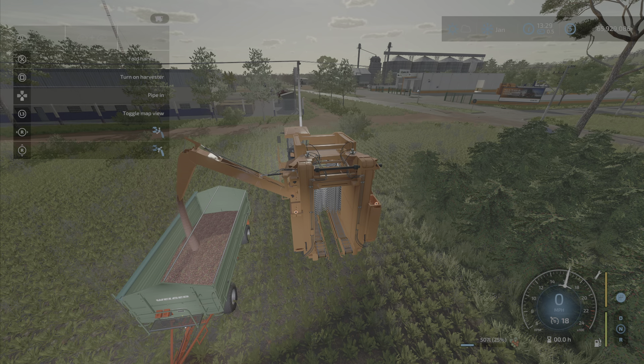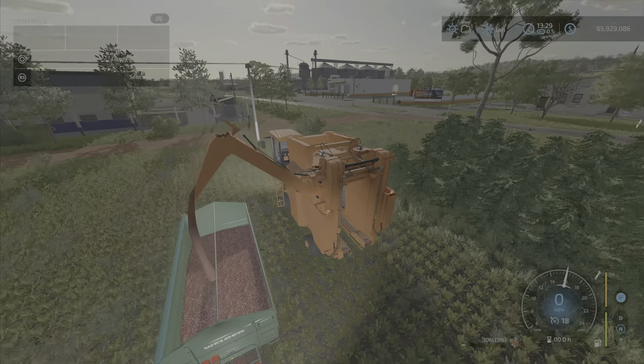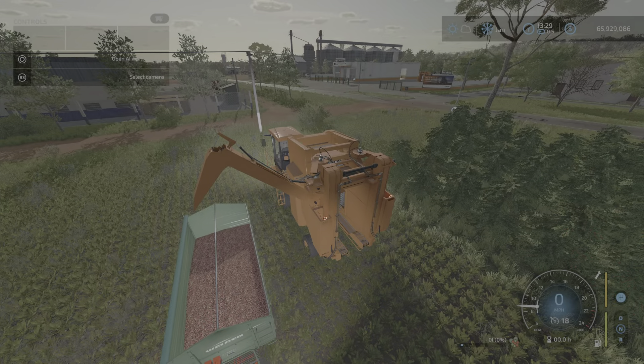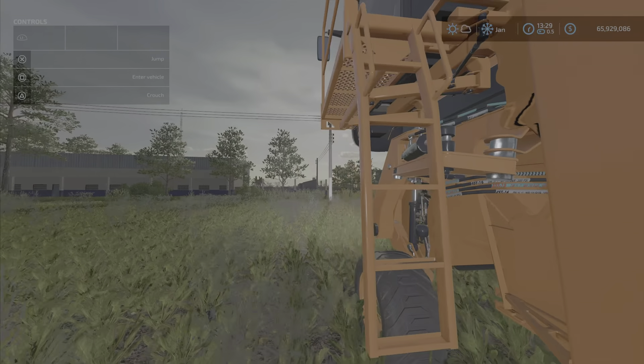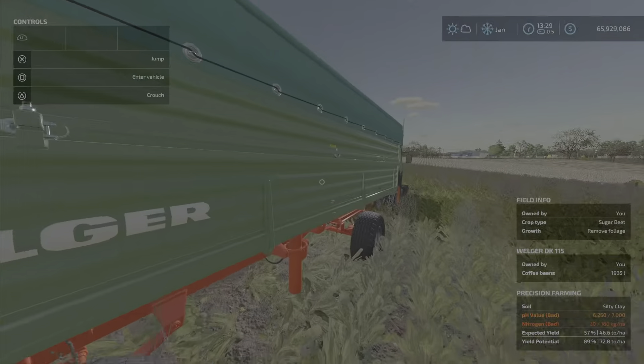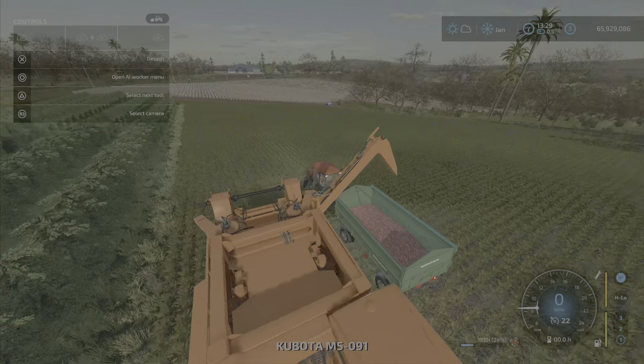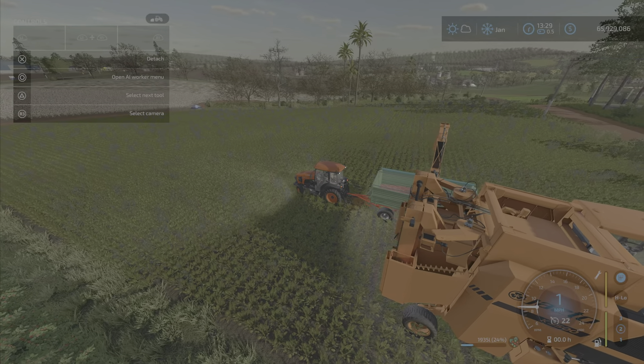You can adjust the tipping angle to suit whatever size trailer you're using. You can probably get a decent-sized trailer underneath it — nothing too huge. With only 2,000 liters capacity you don't need a giant trailer. And as we see here, there's already some coffee in there.